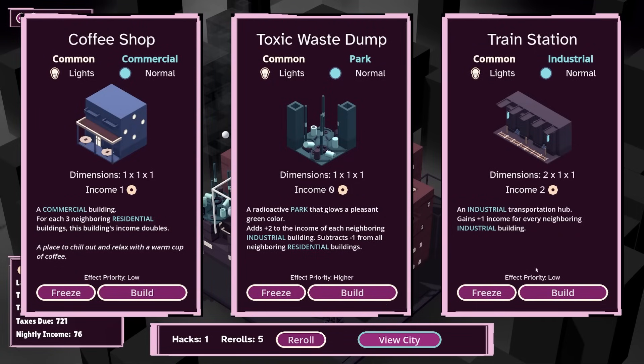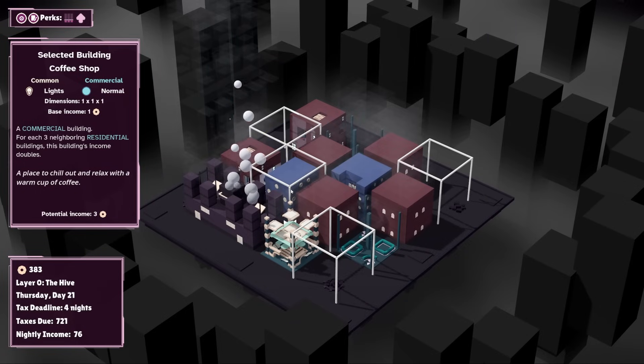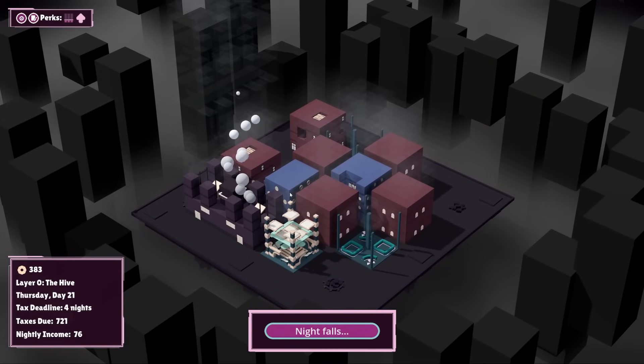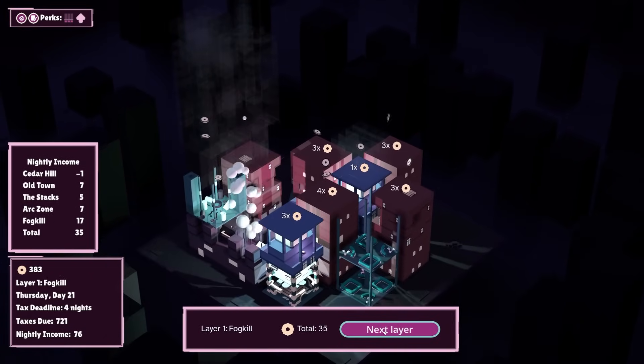Toxic waste dump or a train station. For each three residential buildings, this building's income doubles. Let's build this instead of holding on for a park — let's see if we can just try and build this in here. So that should be like three income. It's good enough — it definitely all helps. We've got four nights to make another 300 bucks. I'm kind of optimistic.